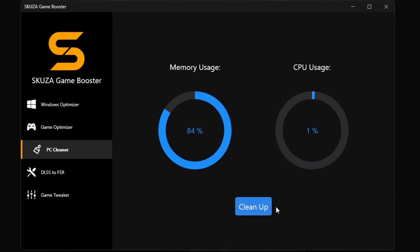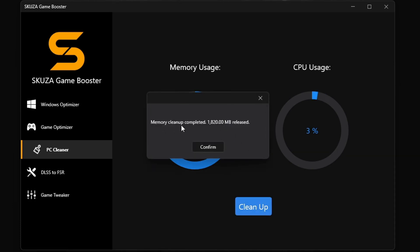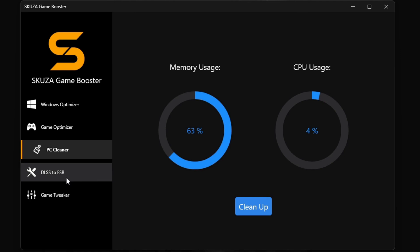And let's not forget the memory cleaner. It's like a reset button for your system RAM — it will free up your RAM with one click.